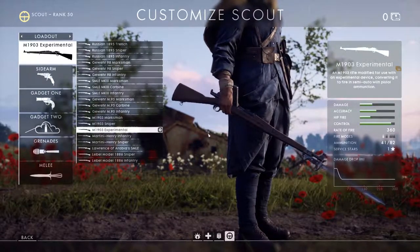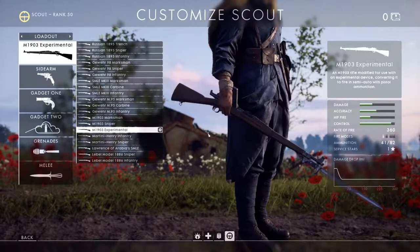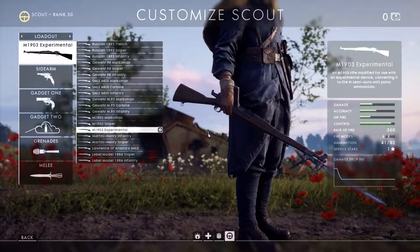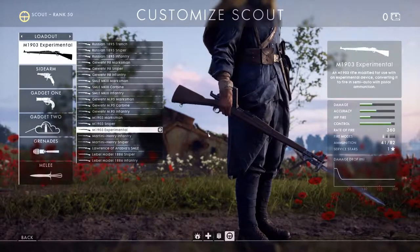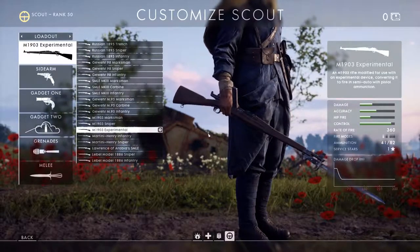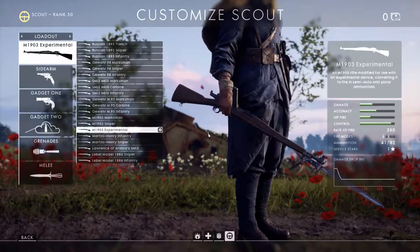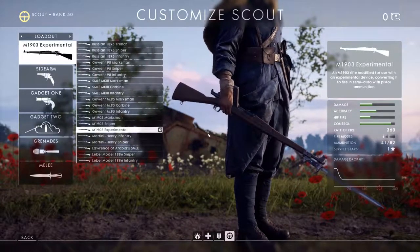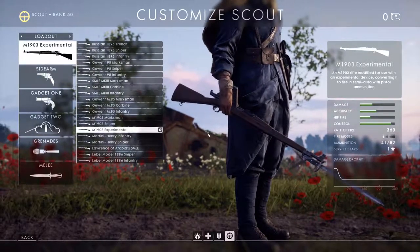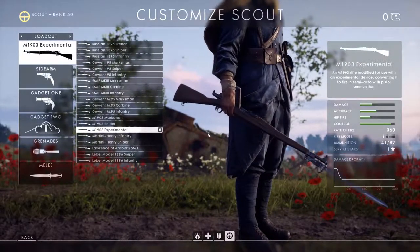That is the scout rifles — the scout primary weapons. I hope I've given you enough detail on the underlying characteristics to help you make your choice next time you're spawning in, so you can pick the right weapon for the situation or for your playstyle. Thanks very much for watching. Please leave a thumbs up if you liked the video and found it useful. Leave comments — I like to see them. See you next time.